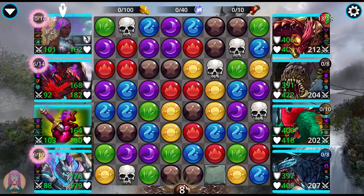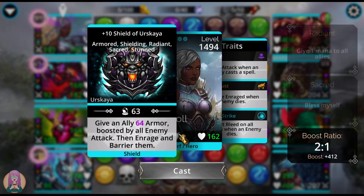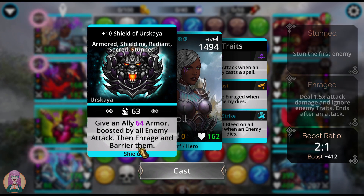You don't want to let them get any Skull Hits on you before you get a chance to cast. Do not cast this yet — I should go over the troops first. Shield of Erskaya is amazing. It scales with the enemy because it's boosted by all enemy attack. I've got this boost of 412 just from the boost. Even if I was webbed, I would get that plus 412 — actually 413. And it gives Rage and Barrier.